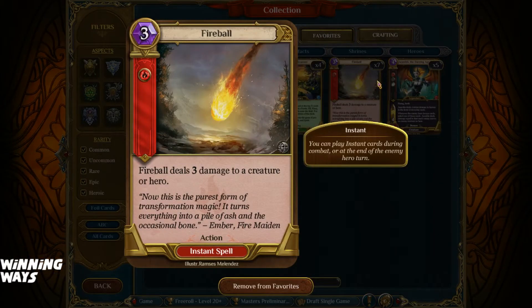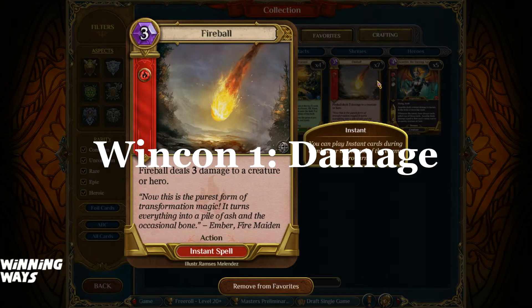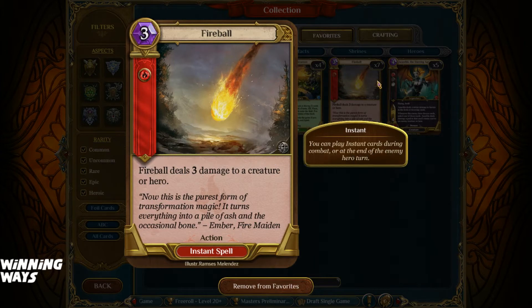Fireball, right? 3 damage to a hero if you need it. Also does it to a creature. Versatile card. Apparently the cost is going to go down on the 20th, so a week from today. 2 damage Fireball, beautiful. So this is the main way of winning in Spellweaver — your opponent starts with 20 health, you start with 20 health. You're doing 3 damage when they have 3 or less health. That's it. They lose. You win. Doesn't matter how much health you have as long as it's above 0. Main win condition is damage in this game — creature combat, beat in the face. That's number 1: deal damage to 0 from 20.